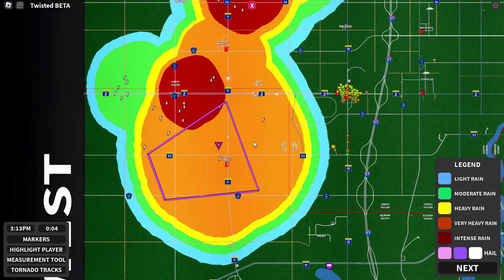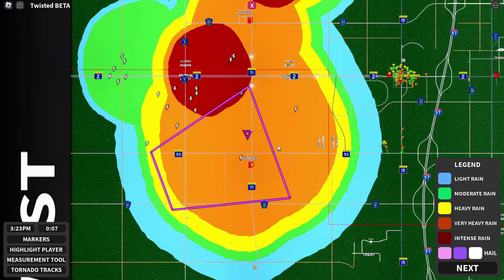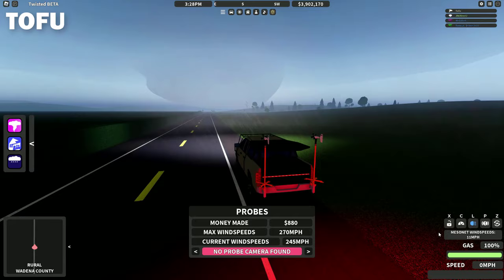I can confirm the tornado is now going to move directly east, at least based on what radar is telling me. It looks like Tofu and I just got a direct intercept with our probes, which is awesome. But it looks like Hazleton is going to be another target for this tornado. You actually got picked up again — he started pulling me before I had a chance to deploy.